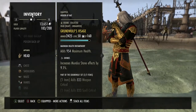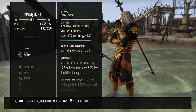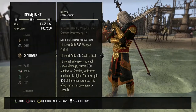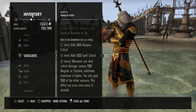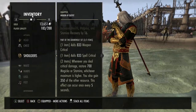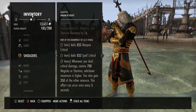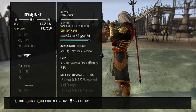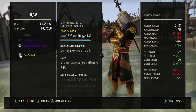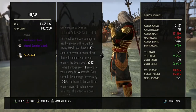I'll run through a few other sets. Then it's Grundwolf Helmet and Shoulders because it's weapon critical and spell critical — whenever you deal critical damage you restore Magicka or Stamina, whichever maximum is higher, and you also gain 350 of the other resource. It can happen every five seconds. That is a very good set — my personal favourite. Most people run Zan but this is only effective with single targets, so I do not particularly like Zan.